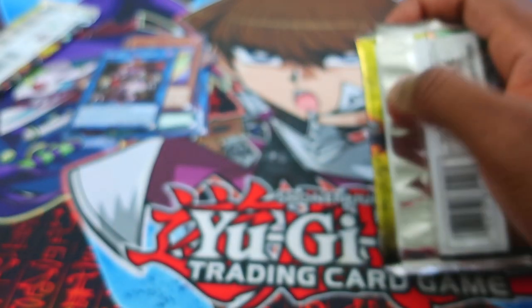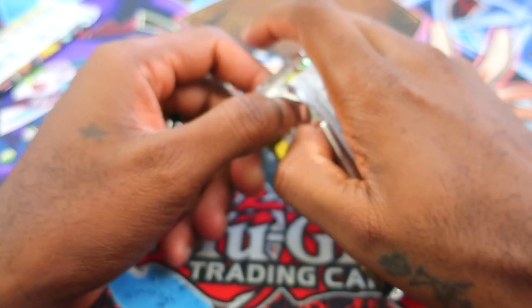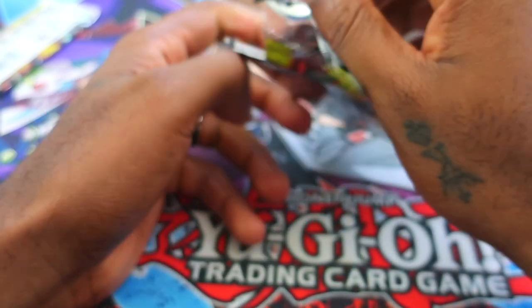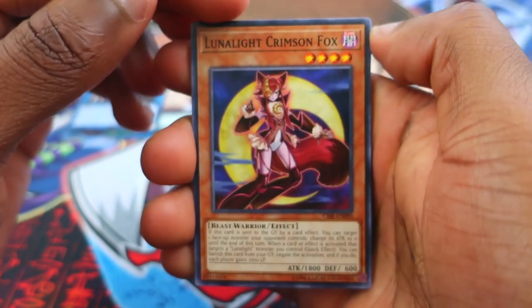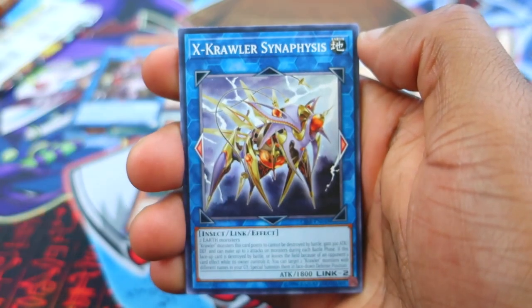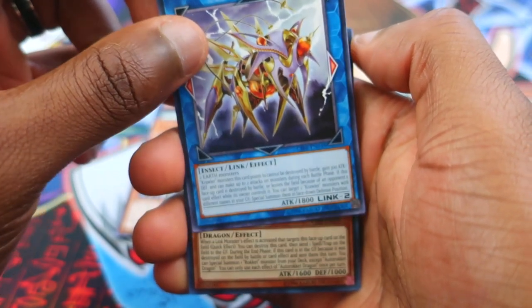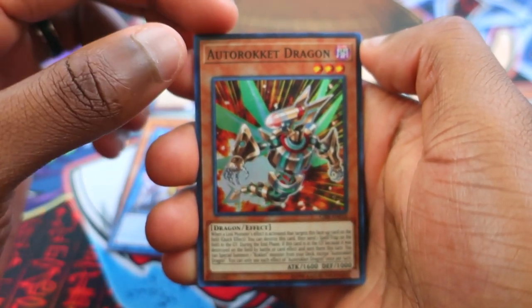Luna Light Kaleido Chick — I got it, don't at me. We're gonna open up the next one. I don't think blowing on it does anything — in fact I'm certain it does absolutely nothing. Alright, there we go. What's in the second pack? We have Lunalight Crimson Fox.